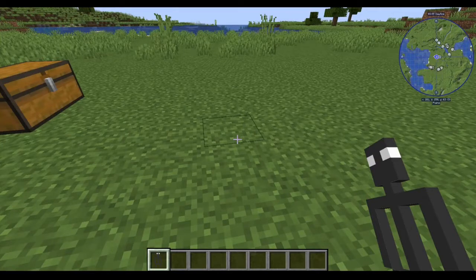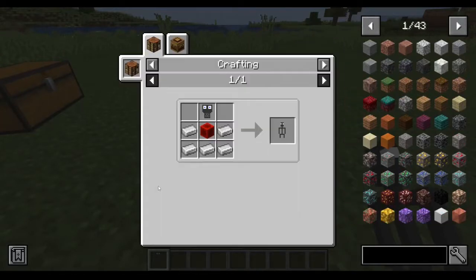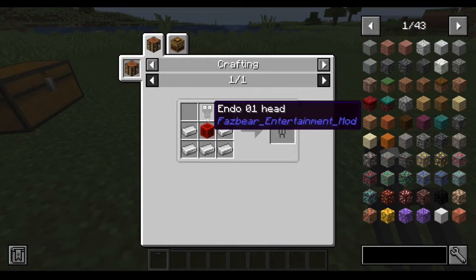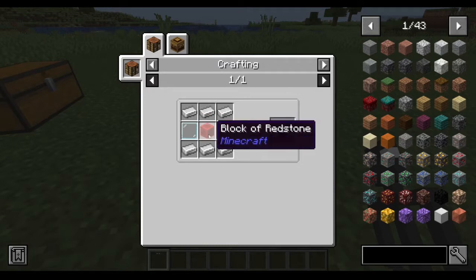I already have all the recipes. As you can see, you can craft the Endo A1 with iron and a redstone block, and you can craft the Endo 1 head with iron, glass panes, and a redstone block in this order.